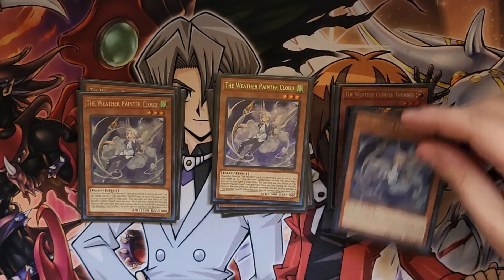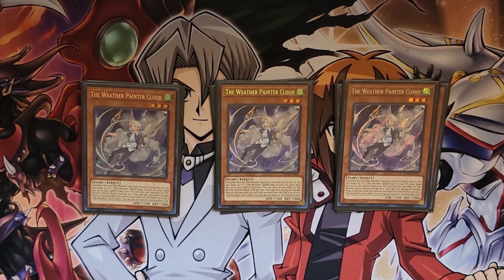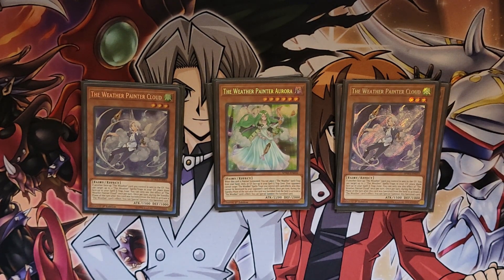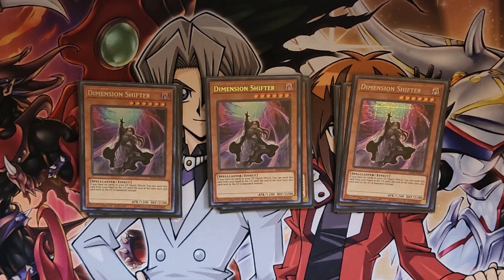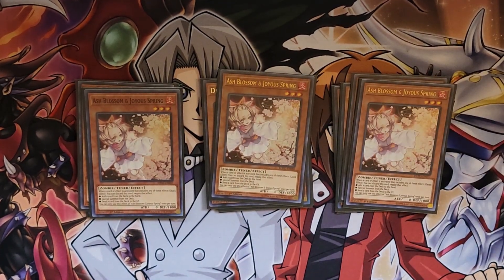Cloud is your link enabler. When a face-up weather card leaves the field, you can target up to two canvases in your grave and place them back on the field. Then the last one is one Aurora — she's not great to draw, but if you summon her off of Rainbowed Canvas, it'll protect all your weather spell traps. Then to finish out the monsters, three Dimension Shifter because you don't care — all these banish for cost. And three Ash Blossom and Joyous Spring, because it is the most generic hand trap and can hit the most amount of things.